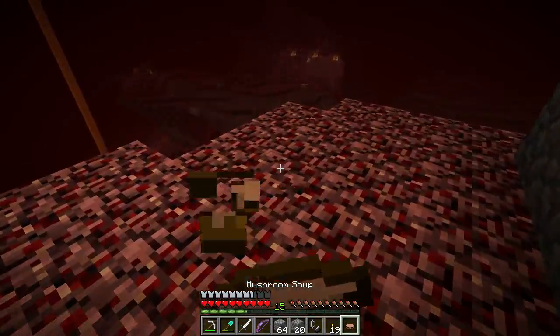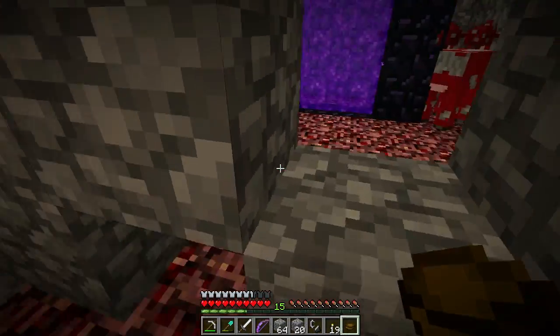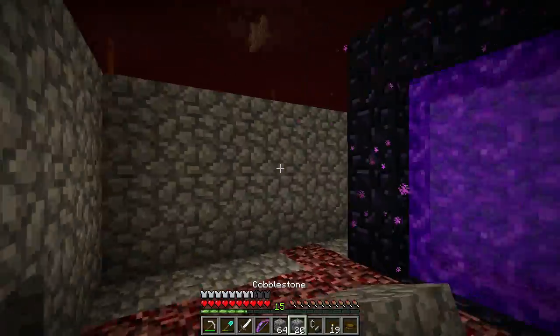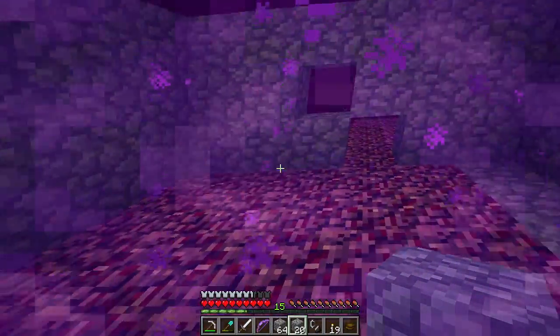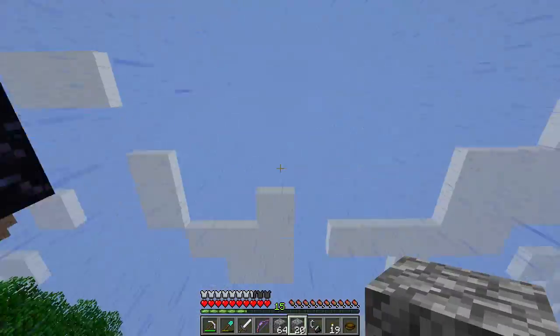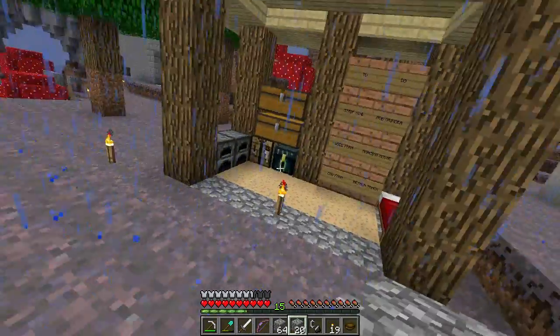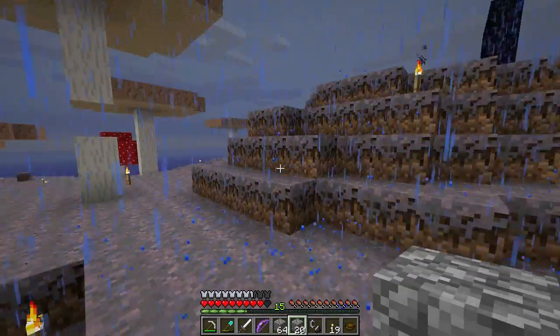It's also a good thing in its own way, just because we don't have to deal with any of the ground mobs. I forgot one thing — we need a diamond pickaxe just because we need to break this portal. Let's get our fortune pick and use that.